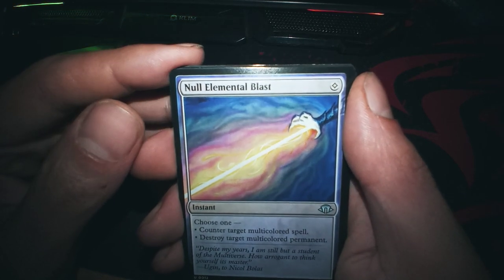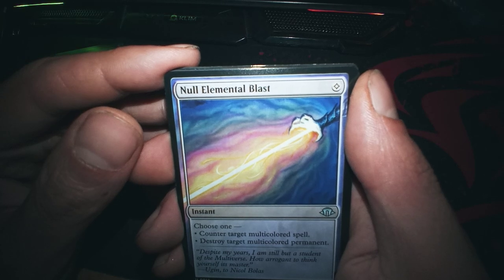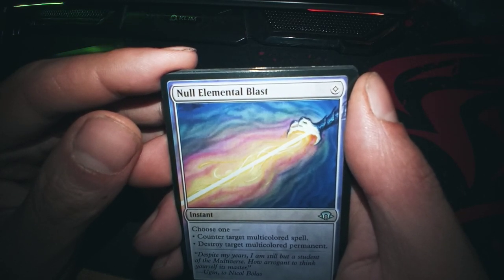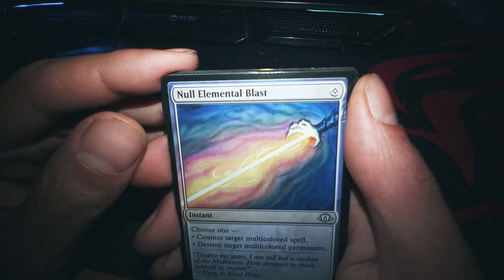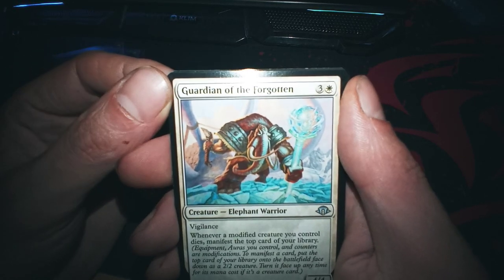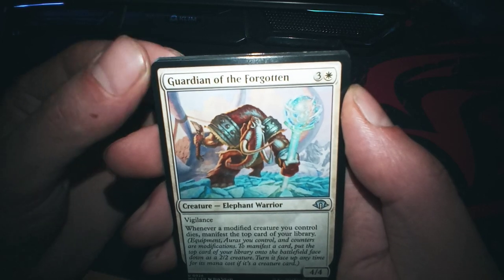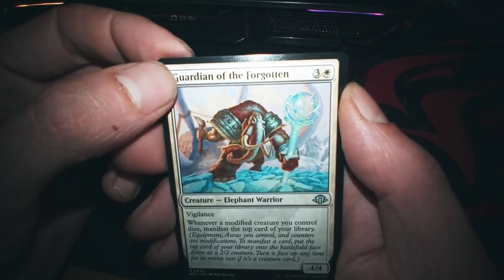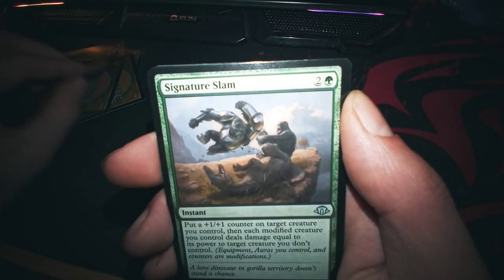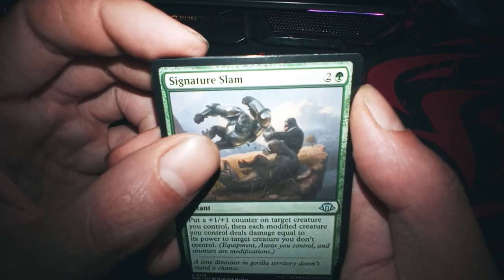Null Elemental - 'counter target multicolored spell, destroy target multicolored permanent' - okay, by one. Okay, this one - oh jesus. This one seems very good. When a modificator you control dies, manifest the top card of your library. For four mana, it's good. You also have a good ability. Oh, and Fight Signature Slam!